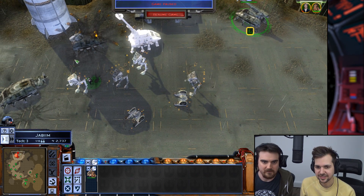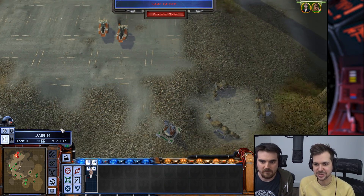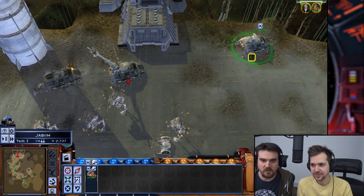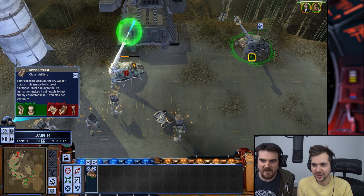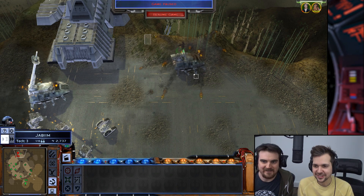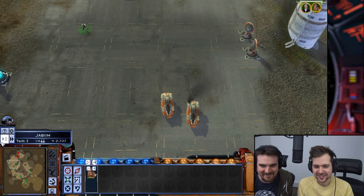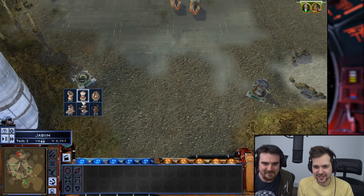I think Han needs to run, and we can use him as bait to bring them into the turrets. What's it doing? Oh, it's too close — minimum range. How long do they stun for? Keep firing! Oh no, it's firing back! Fire faster! Is Chewbacca still alive? He's still alive. Run. I'll sell this turret and build a little repair bay. Han's going to get in the bacta tank.